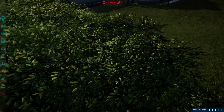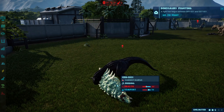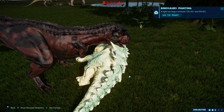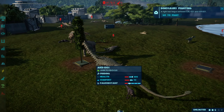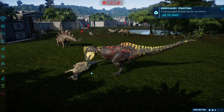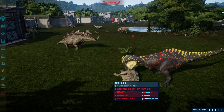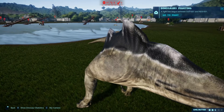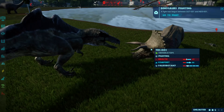The carnotaurus killed Bumpy — Bumpy is also a mod. One of the modded creatures took down carithosaurus, that's cool. One of the modded hybrids is fighting triceratops here.